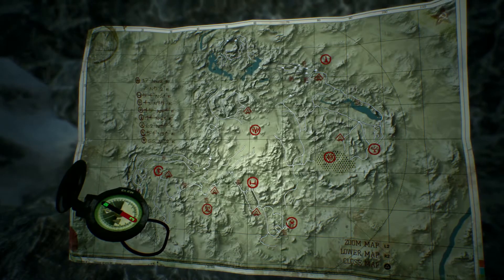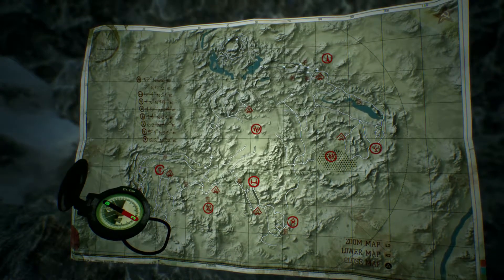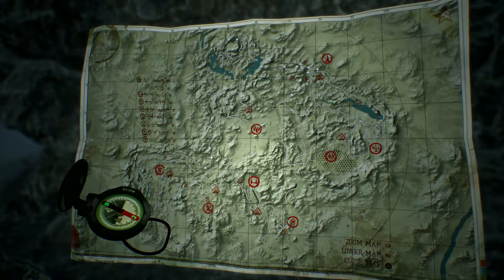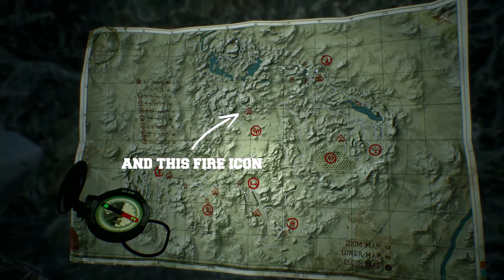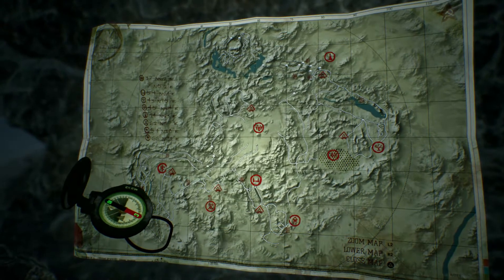This is the map — this will be the main way to navigate the game and to know where you are. You can see that I already have some icons marked in red, because I already been to those places. But when you start a game, the only thing you're gonna have is the coordinates on the top left.